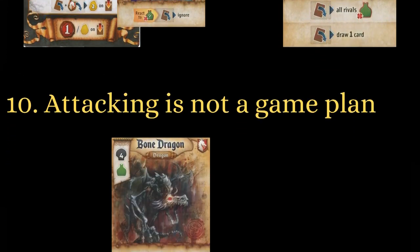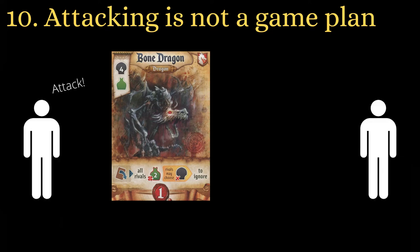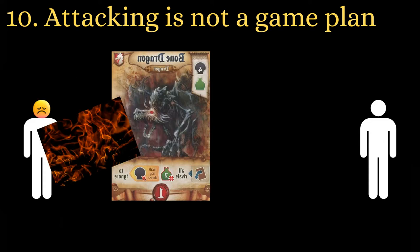Attacking other players is not a path to victory. The previous tip is a good example of when it can work in your favour, but building a Dragon in the first round is more likely to hurt your own production than your opponent's. All paths to victory will come from a place of power or buying monuments, so figure out which one will be best and work towards that instead.